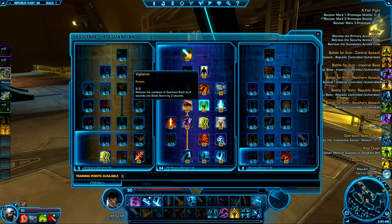You're gonna need Vigilance because you're gonna be spamming Overhead Slash and Bladestorm as much as possible to bleed your opponent. Overhead Slash pretty much is the skill that crits the hardest when you're Vigilance in my opinion, so you're gonna want to use that a lot.